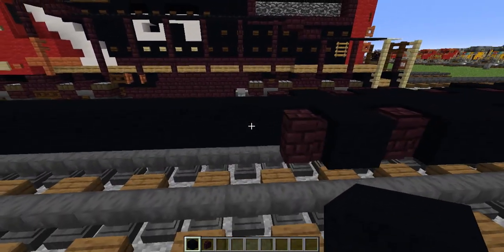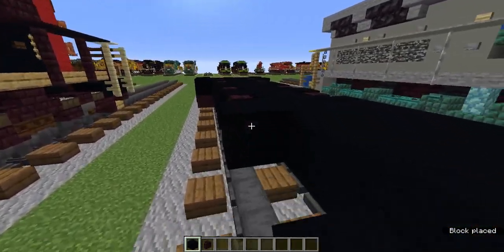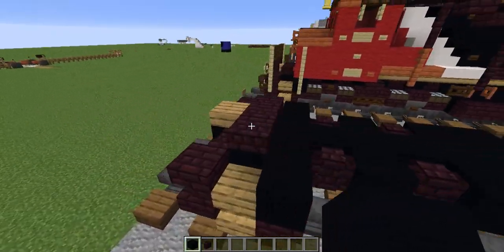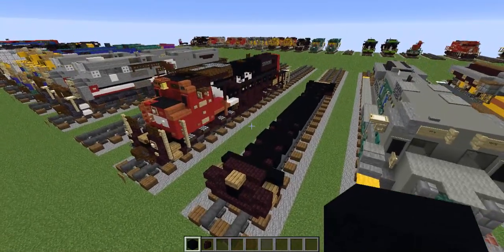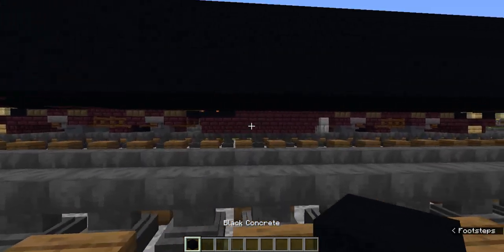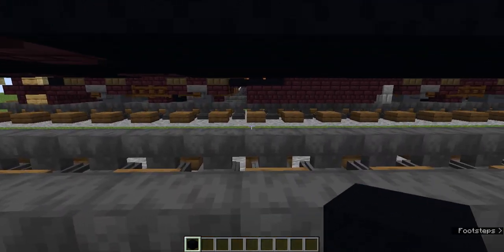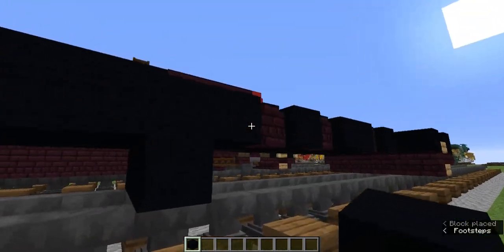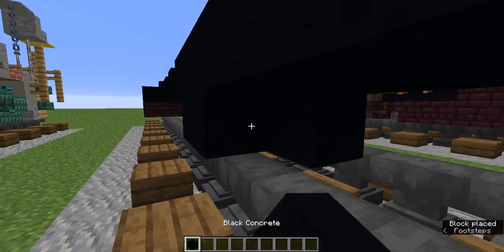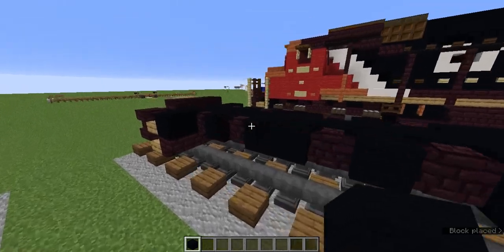Now in the middle we are going to fill this in with black concrete — 9 blocks of black concrete in the middle. Once that is done, let's also grab the black concrete. Leave a block from this part here and add 3 black concrete; leave a block and add 3 as well. From this row with the nether brick wall we are going to fill in the middle with black concrete, which should be about 7 rows. Like that.